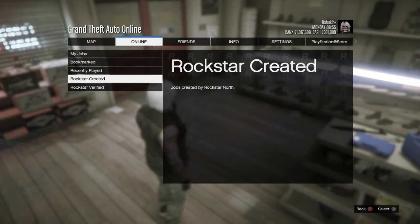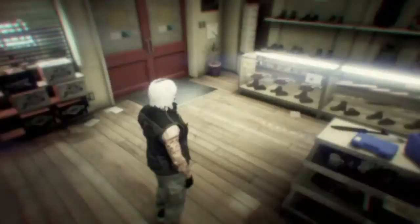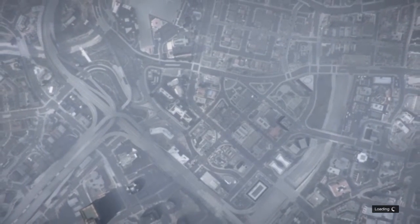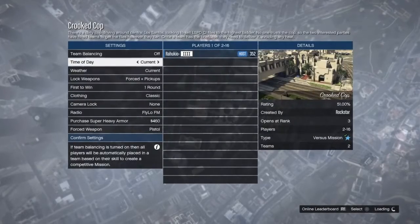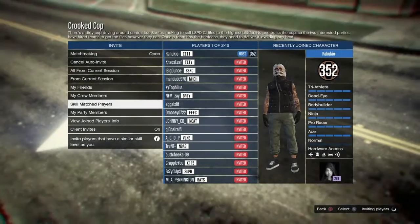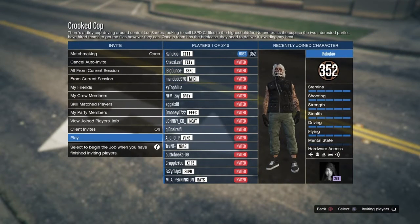Go to play jobs or start creating, go to versus, and start a Crooked Cop. Tell a friend to join you if you want, or you can use somebody randomly — doesn't matter. Let a player in, start it up, and now you just have to wait.